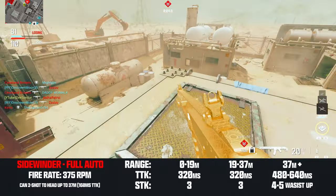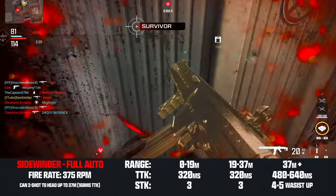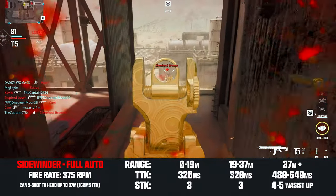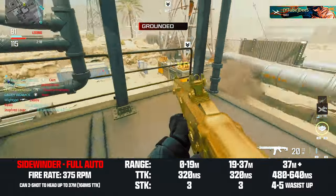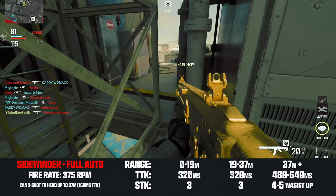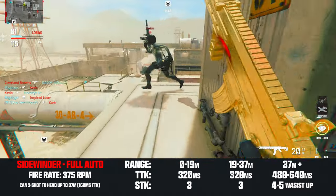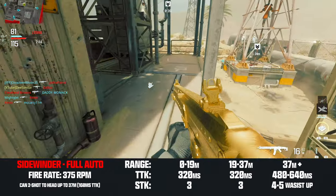This is outgunning everything except one-shot headshots for the most part. Outside of headshots, the Sidewinder will be a three-shot anywhere to the body up to 37 meters, giving you an okay time to kill of 320 milliseconds. Beyond 37 meters, you're looking at a four-shot kill, and your time to kill is the slowest among the Modern Warfare 3 rifles.